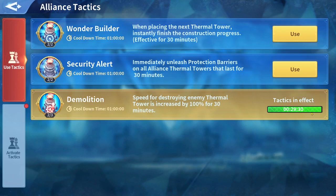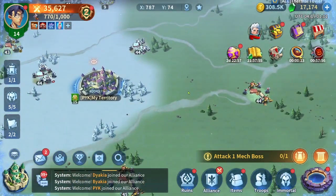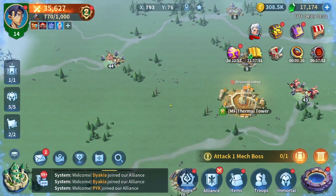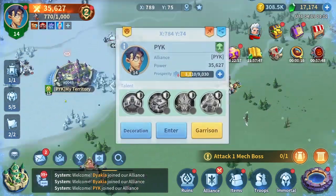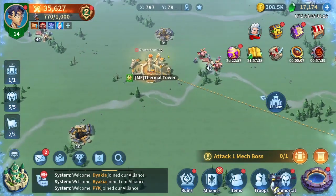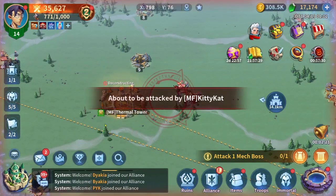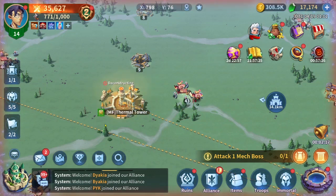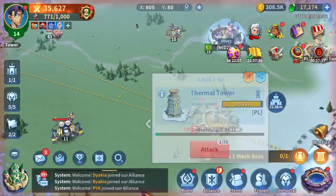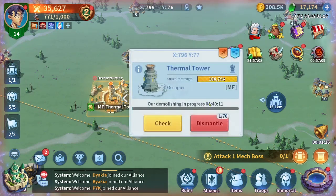After that 30 minutes it will go on cooldown for one hour. My technique here is using this alt account in this alliance. If you have another alliance in your server — in our server we have like six or seven alliances: TF0, WBA, Synergy, and PYK — if I want to destroy this tower faster I can bring another alt using another alliance. So you can use the Demolition tactic from a different alliance — for example, have TF destroying this tower, then use my main alliance TF to dismantle it after 30 minutes.